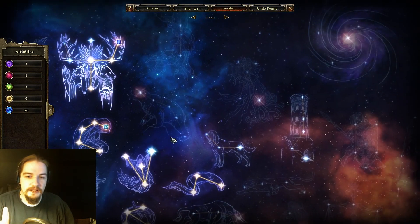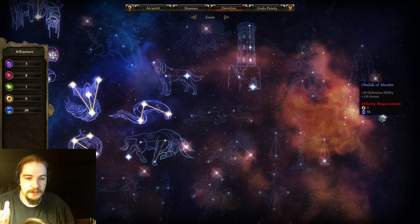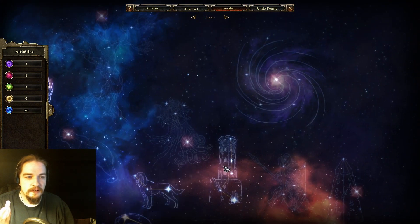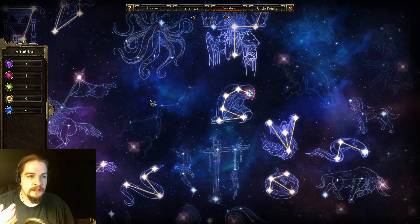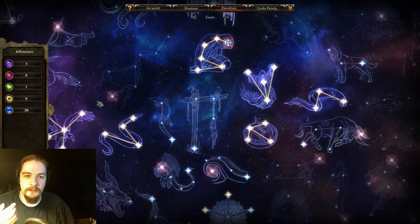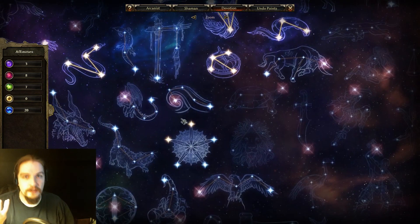That covers the main primordial devotion constellations. In the next video we'll go over the Order section — the Lion and the upper tier constellations — and I'll cover the chaos constellations when we get to that affinity. Thanks for watching everyone, hope you enjoyed, and I'll see you next time.